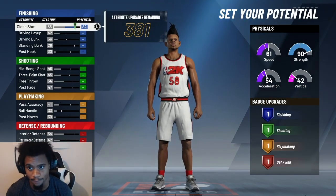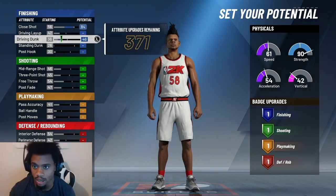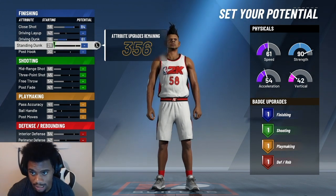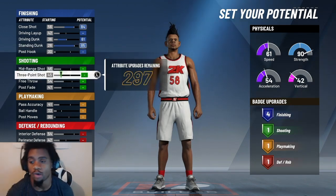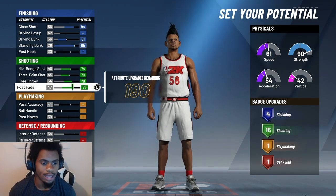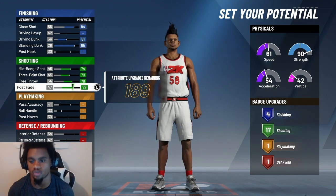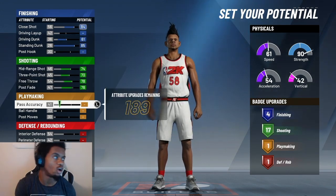Now pay close attention — you want your close shot at 84, driving layup at none, driving dunk at 81, standard dunk maxed. That's your four finishing badges right there. Then you want to max out your three-point, max out your mid-range, max out your free throw. Drop your post fade to a 78 so you can have 17 shooting badges.